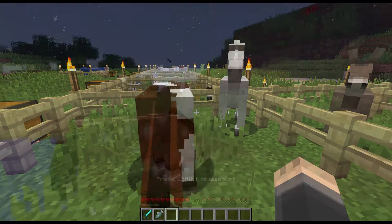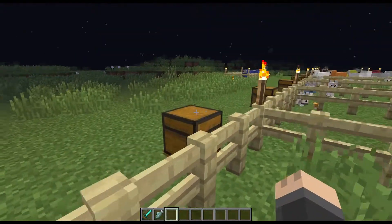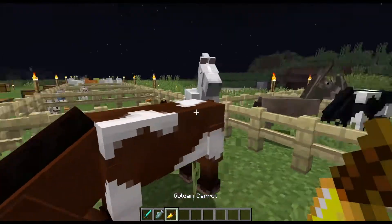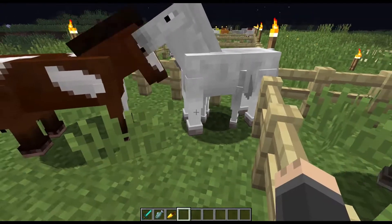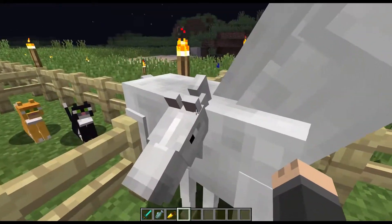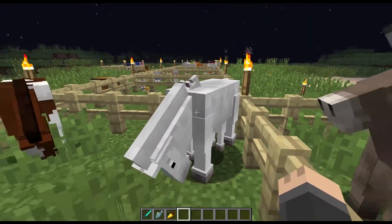Horses are a little more complicated. After they are tamed — by going up to them in the wild and jumping on them — they can be bred. You need a golden apple, either kind, or a golden carrot. Click on one horse, click on the other, and the baby will most likely be a similar color to the parents, but it can be different. This one is white, just like this parent here.